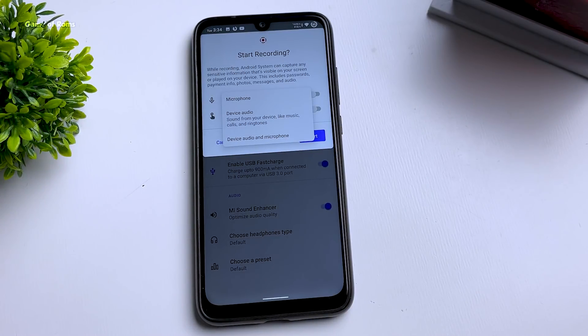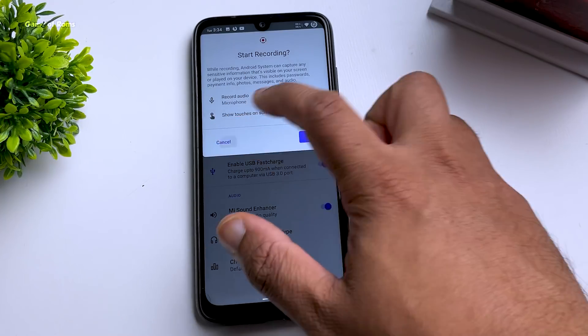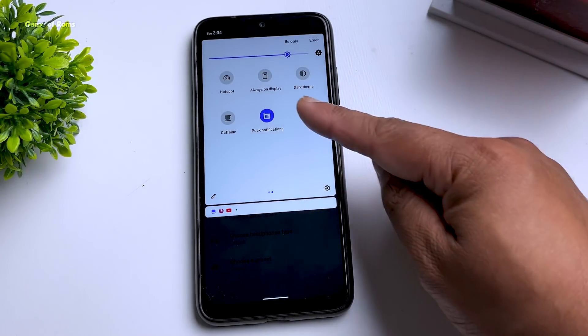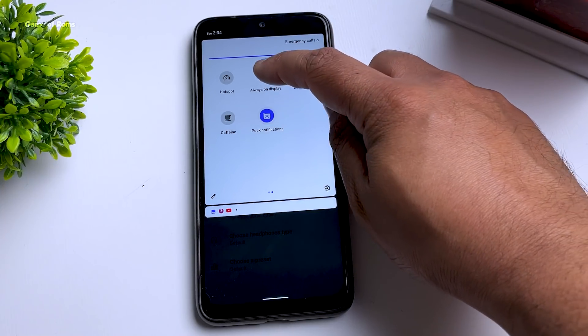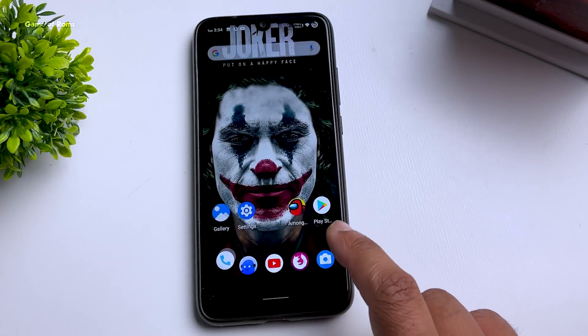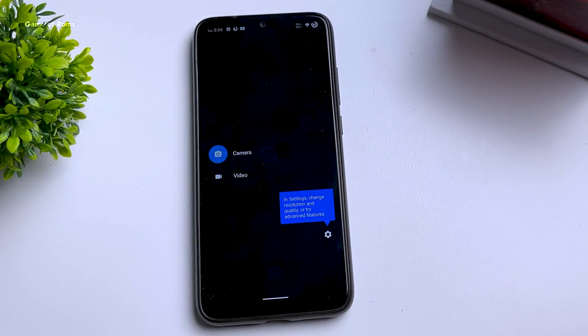The screen recorder gives you three kinds of audio options: device only, microphone only, or microphone and device audio combined — which is designed for gamers. When you swipe right in Quick Settings you get the Always On Display toggle and peek notification, so you can quickly enable or disable them. Superior OS also lets you record calls — this feature is implemented in the stock dialer.